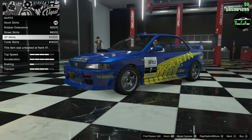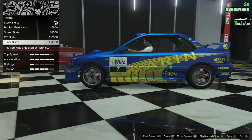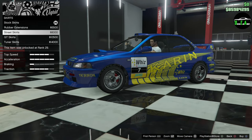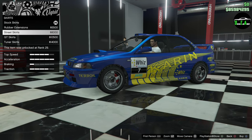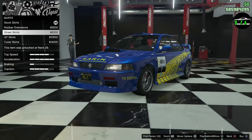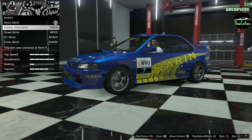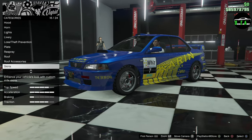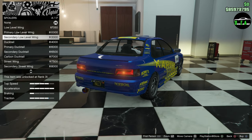Skirts — you've got the rubber extensions, the street skirt, the GT skirt, and the tuner skirt. This build isn't going to be 100% like Colin McRae's one, but I'm going to make it as close as I can with what's available in the game and change a few parts here and there to make it a build that I like. I think I'm going to go with the GT skirts.